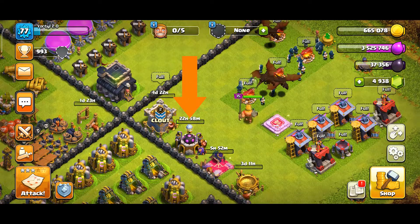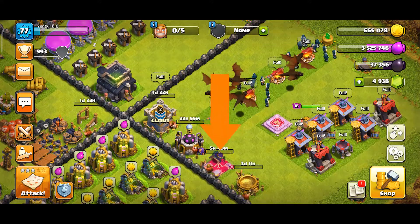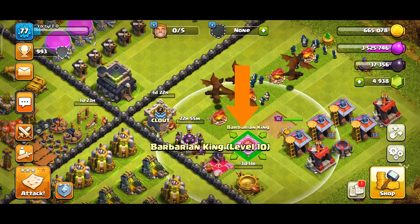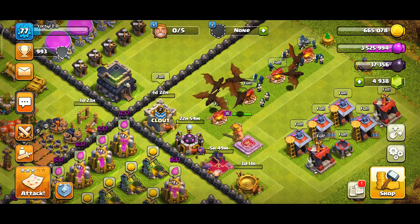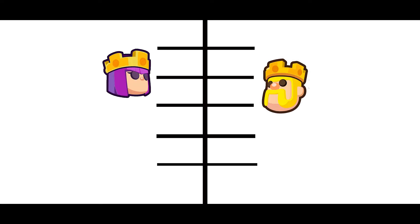The builder who is working on the lab — let him work on the army camps one at a time. The builder who takes the Queen to level 5 should work on the King once in a while, but the priority must be set on the Queen. It would be better to take the Queen up to level 10, then upgrade both heroes one at a time to max them out.